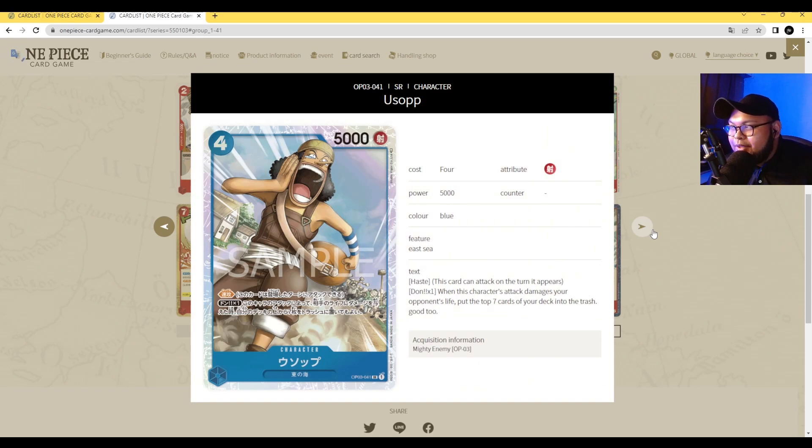Let's take a look at Usopp. He's 4 cost, 5000 power, no counter. He has Rush — blue cards have Rush now. His ability is Dawn 1: when this character attacks or damages your opponent's life, put the top 7 cards of your deck into the trash. I'm using a basic Google Translate for the Japanese version since the Asia one hasn't been updated yet. This card is really good at minimum. If you play it on your 5 or 6 Dawn turn, you put 1 Dawn onto Usopp, attack your opponent, and mill yourself for 7. That's so good.